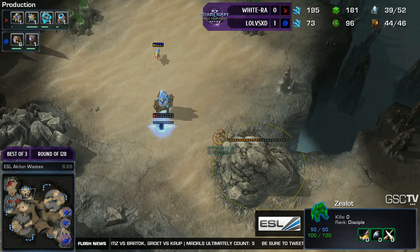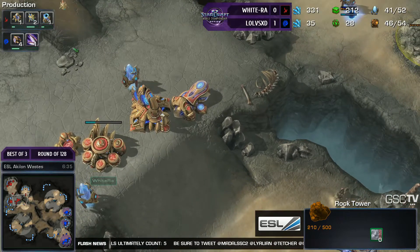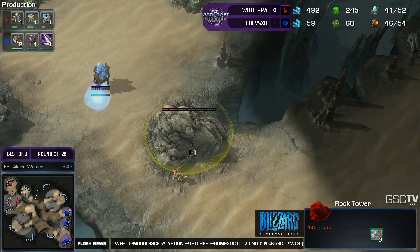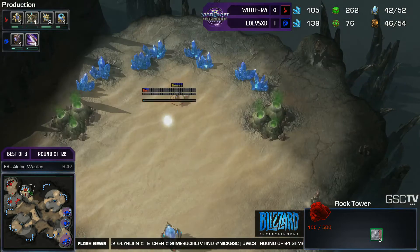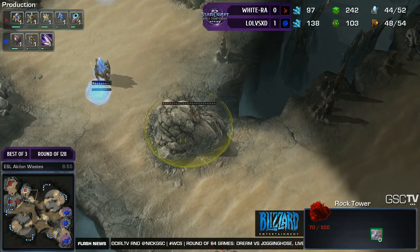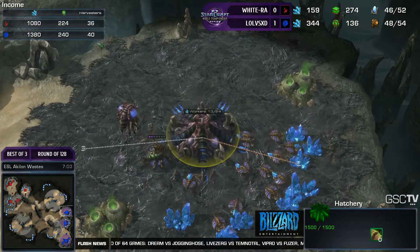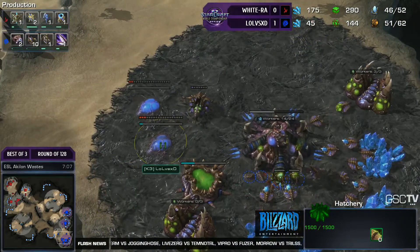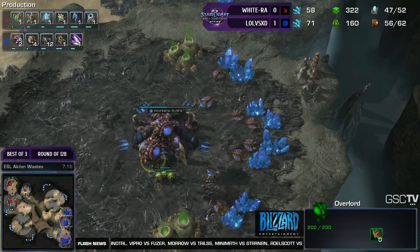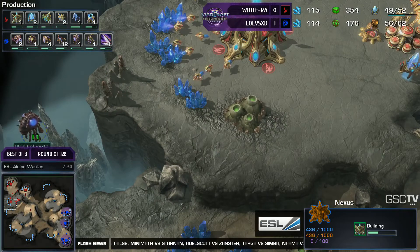WhiteRa is intending on taking a very quick third base, as we can see by the pylon position, or at the very least faking an exceptionally quick third. He is knocking down the rocks and banking up minerals. It's a very greedy style — he's literally got one gateway to secure this third base. It's exceptionally early, which means if he can get away with it, it will put him in a great position. But Lull has had his three bases up for a while, is just starting zergling speed, and will start heavy teching shortly. Up to two gases — we'll probably see double evolution chamber. I'm not sure how comfortable I am with WhiteRa taking the third so early; it could get punished.